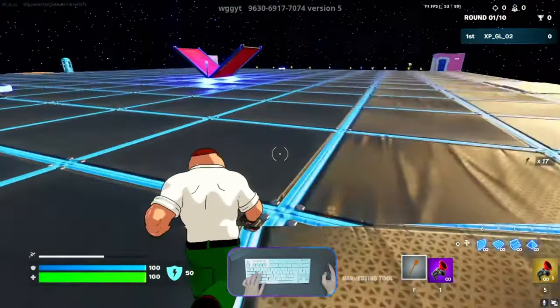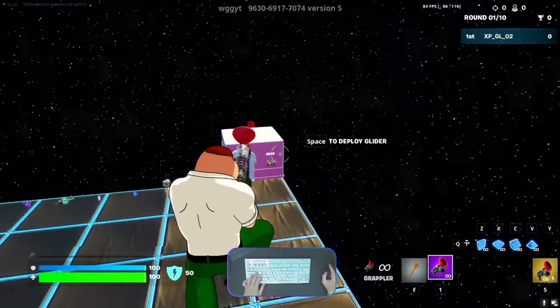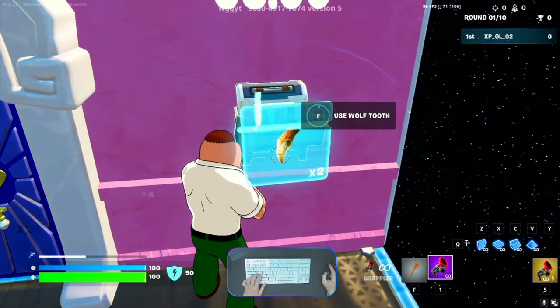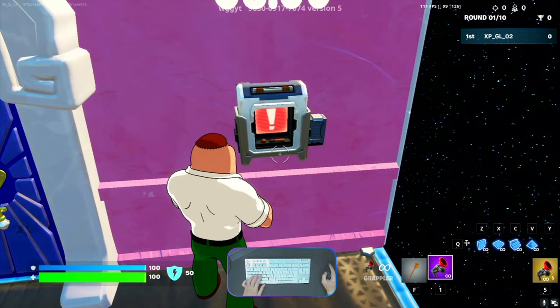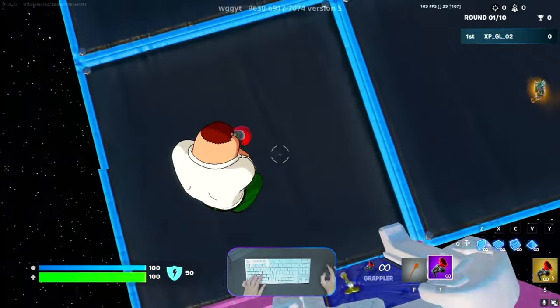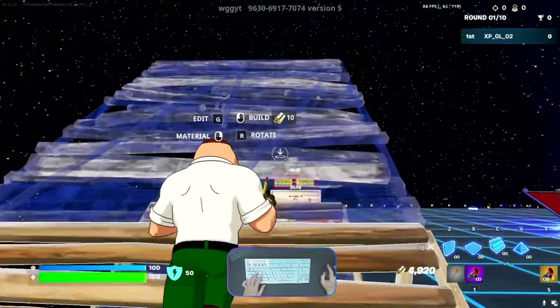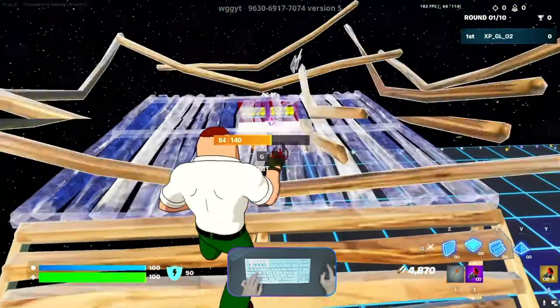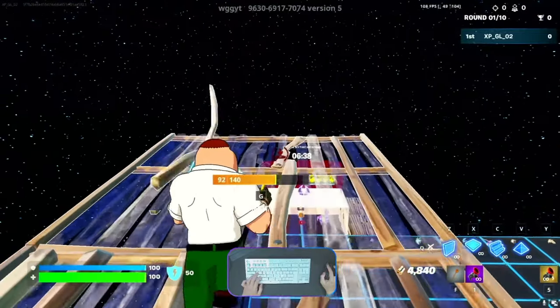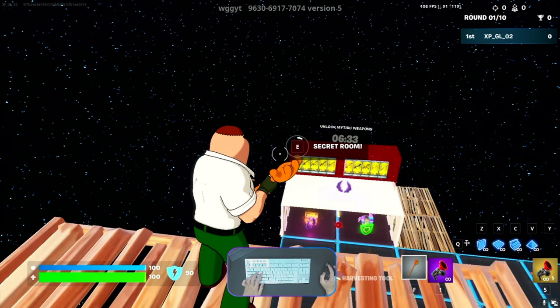We need to go to the front side. Just open it by using the wall. From here we need to make five times of ramps — one, two, three, four, and five — then continue with five times of floor — one, two, three, four, and five. At the end you're able to see the secret room button; activate it.